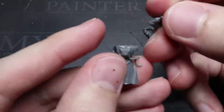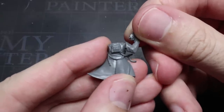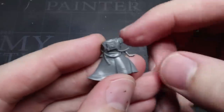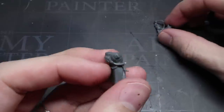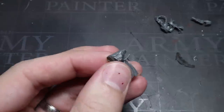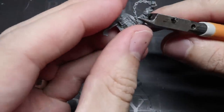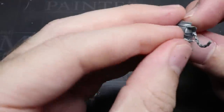Next up, we need to swap out the arm for a laspistol-wielding one from the Baneblade Tank Commander. You can use one from the Cadian Command Kit too, but you might need to remove the shoulder pad from it. To get this arm to fit, we need to cut away the existing right arm as well as the epaulet. Start with some clippers to remove most of the arm, then trim the remaining parts back with a knife or file. Keep the chain intact though, as we will need this later.